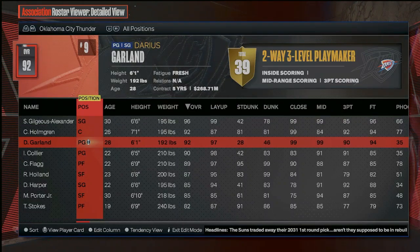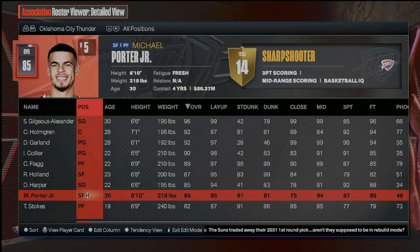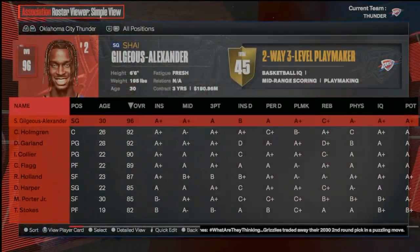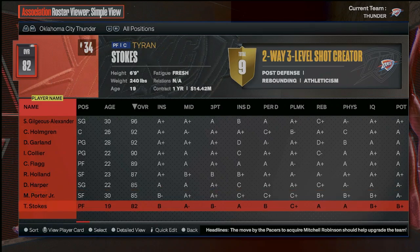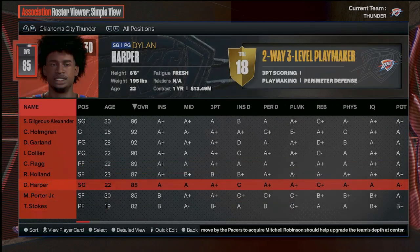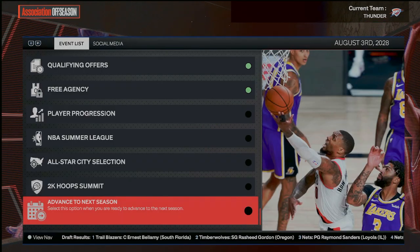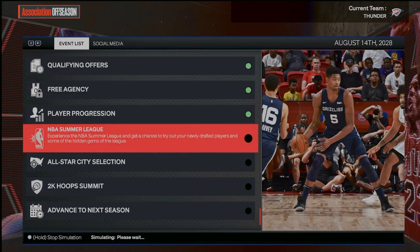We want to move Chet back to the five because we don't really have any centers right now, and that's pretty much all I can do. This team is ridiculous. It's probably going to be close to one of our last years because a lot of our guys aren't going to be under contract for much longer. I don't know how I'm going to be able to work it out down the line, but we'll see what we can do this year.